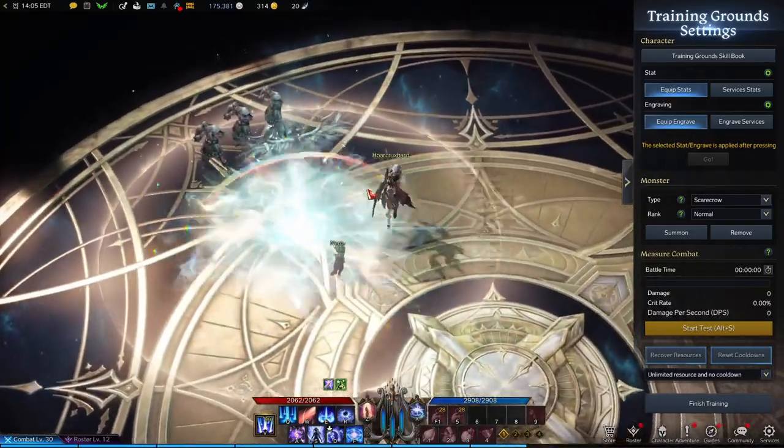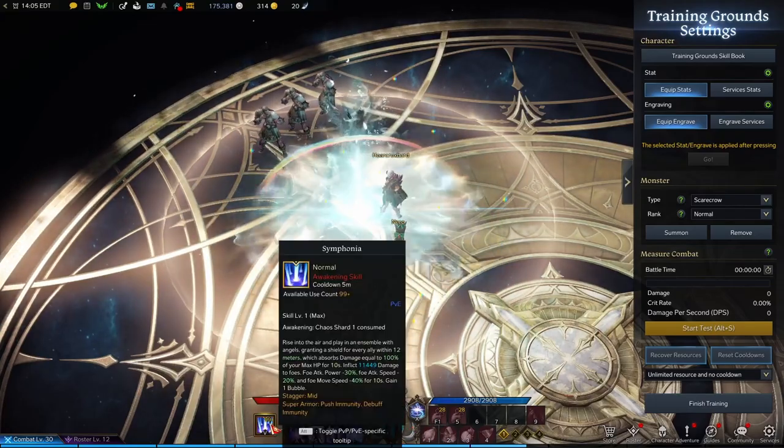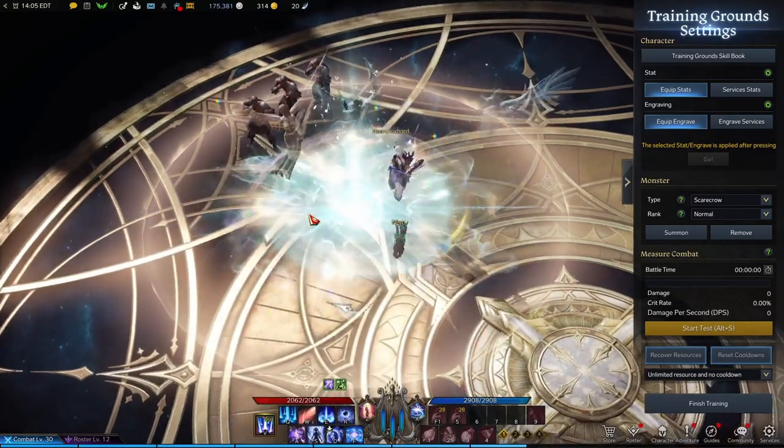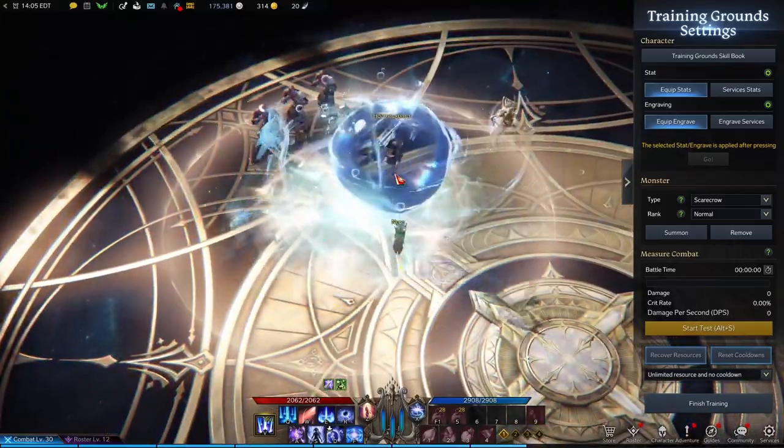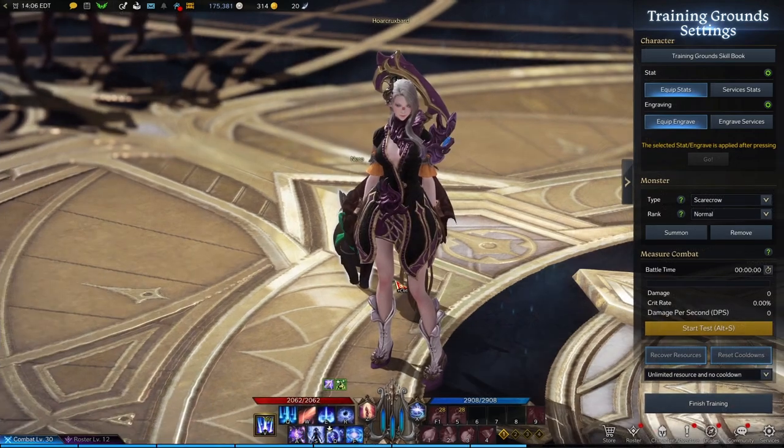With Serenade of Salvation, you toss this on the ground and all of your allies standing in it will be healed and get a bubble during the duration. This also scales off of how many bubbles you have active. And lastly, Symphonia — when you cast this you go up in the air, put huge debuffs on your opponents, and buff your allies. What more is there to say.